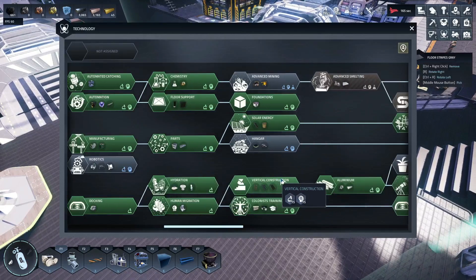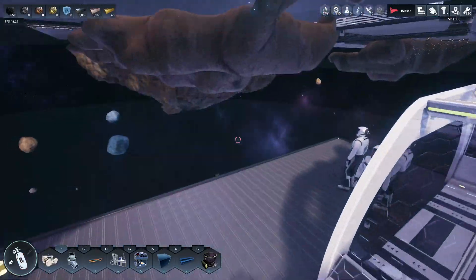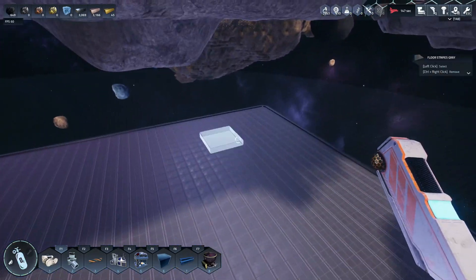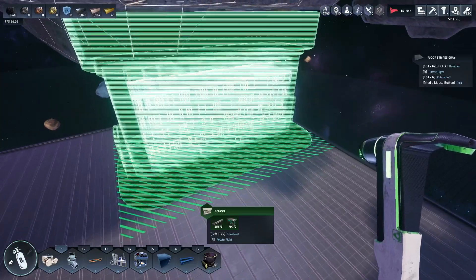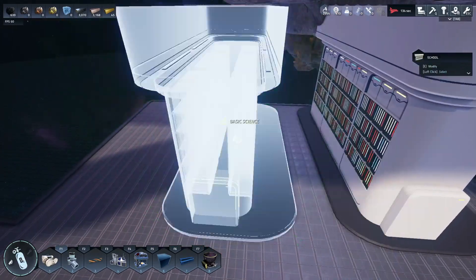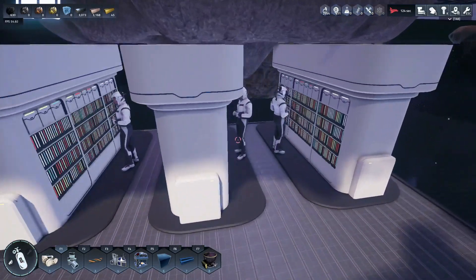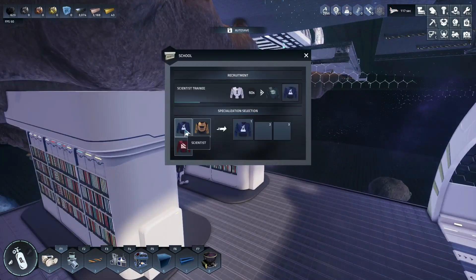The next technology you need is colonist training, so you get the school and the study point. I'm going to place the school down here since we've got plenty of space. We brought down three astronauts so we actually need three of these. I need to pick a specialization — our first four should actually be scientists. I'm going to call one more and get another scientist set up.